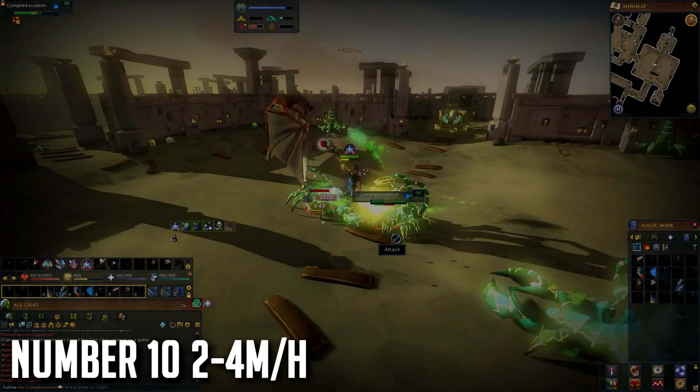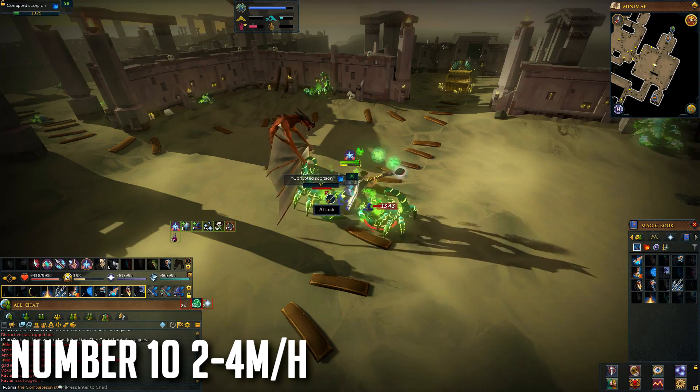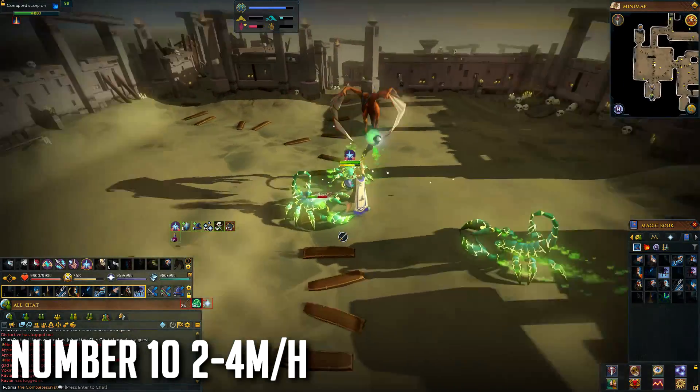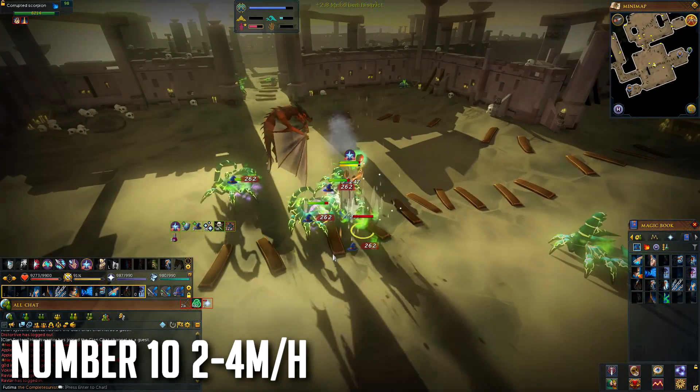At number 10 we have Corrupted Creatures — none in specific, but in this video you're seeing Corrupted Scorpions which are around 2-4 million GP per hour as I've tested in a loot video before. It really depends on your gear, but if you have decent gear and decent stats you can easily get 2 million GP per hour consistently.